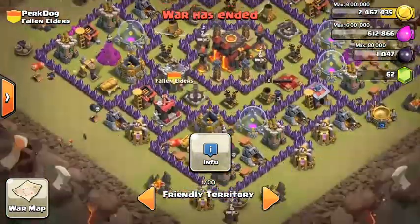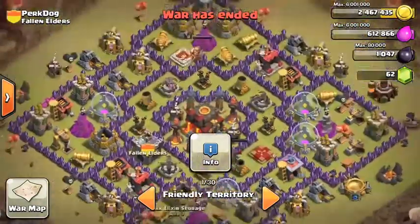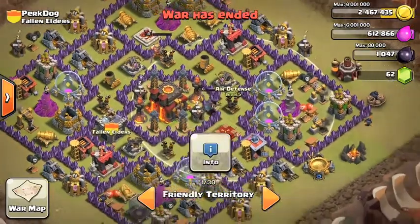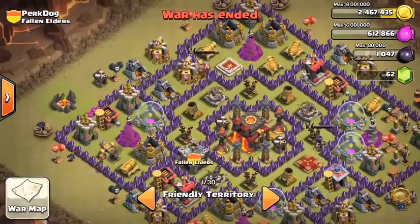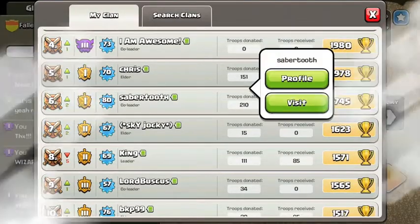Don't put three cannons in the same section — spread them out. Also consider moving that dark elixir storage in, but since this is a clan war base, don't worry too much about it. Air defenses — definitely work on those. Level five is low for Town Hall 10; get them to at least level six, ideally level seven or eight. Overall, Perk Dog, great base design — just work on upgrading everything.